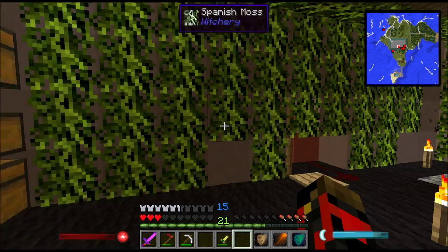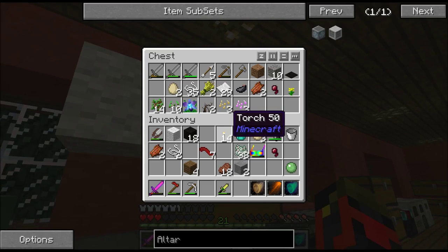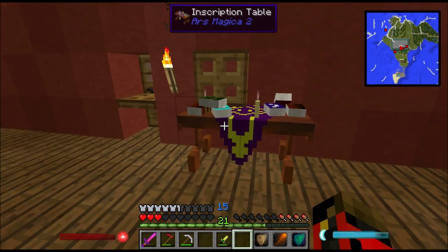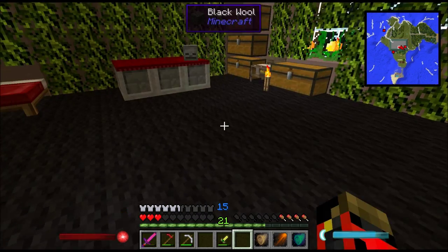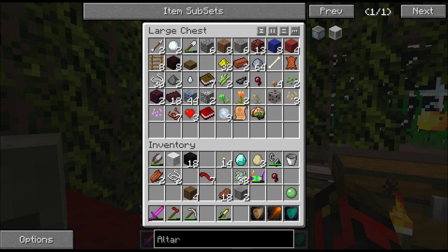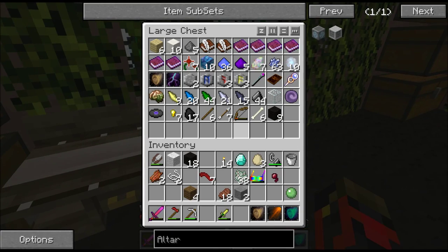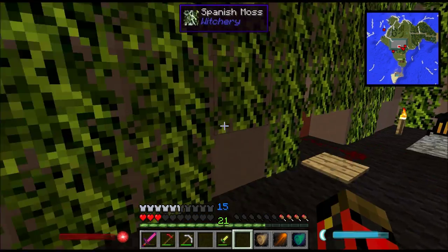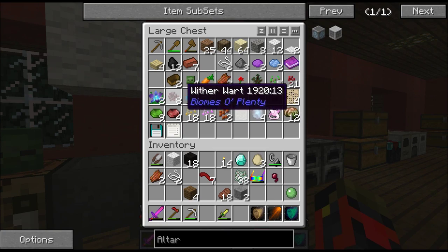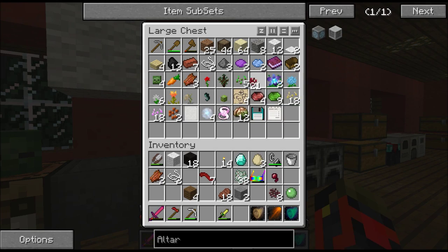Since we have a lot of nether wart, we may as well make ourselves some mutandis extremis — though I should probably hold back and keep some. To make mutandis extremis, we go to the magic table and put nether wart in the center then surround it with mutandis — there, that's mutandis extremis. I actually have no idea what this does beyond giving more variation in plant transforms.